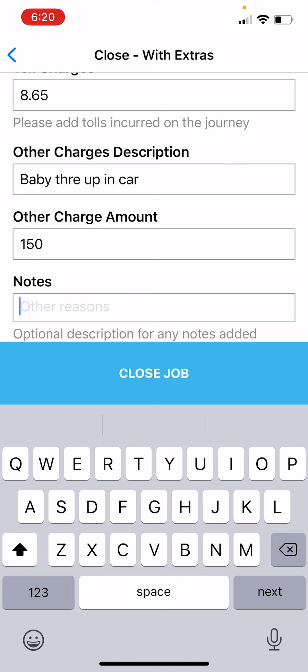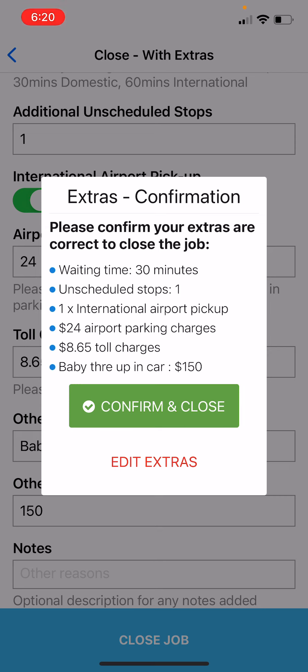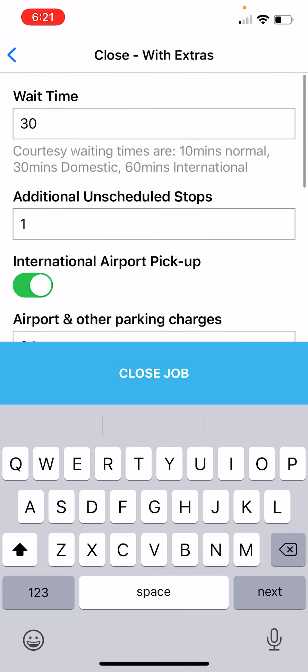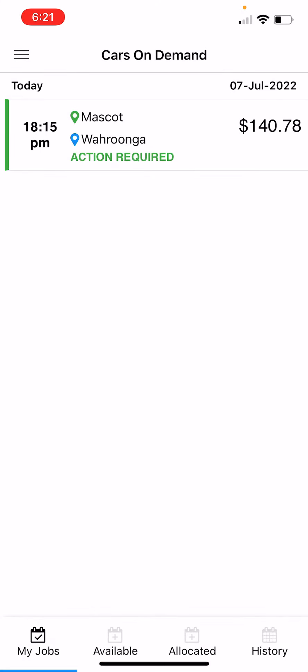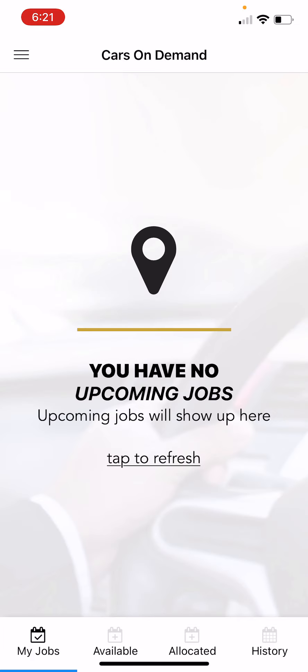Click on Close Job and it will ask you one more time to confirm, repeating everything you've added and asking: is this correct? Make sure you've put the decimal point — $8.65, not $865. Everything you put here will be itemized to the customer; they will see it on the bill. We also need to approve it. Once we approve it, it will show up in your history. You can click edit to change something, or click confirm and close. It then says: success, your job has been closed. If you refresh, it disappears and moves to your history.